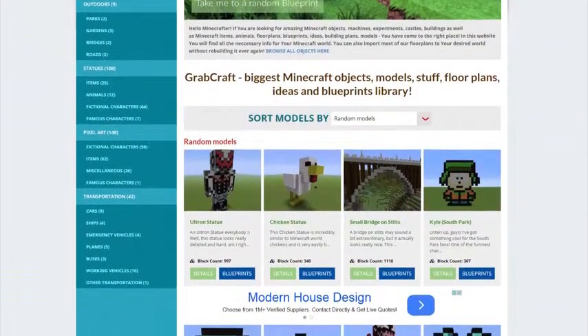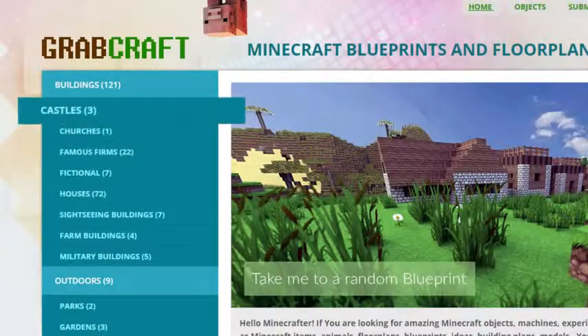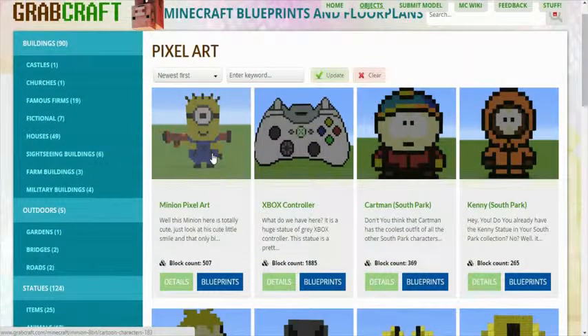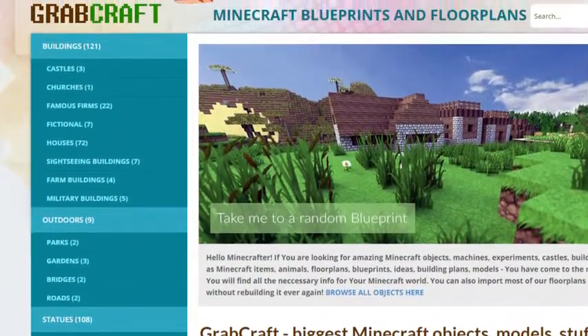Now there is a solution to your struggles. Grabcraft.com is a site for your Minecraft objects, blueprints, and floor plans. You can now build anything, from statues to castles, from farms to mansions, and even from medieval to modern.